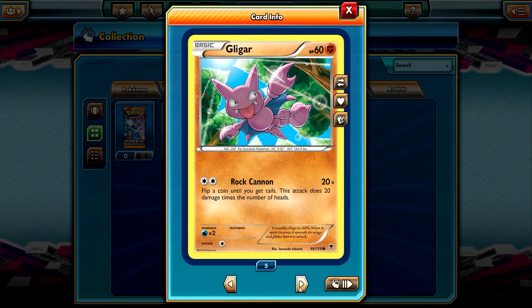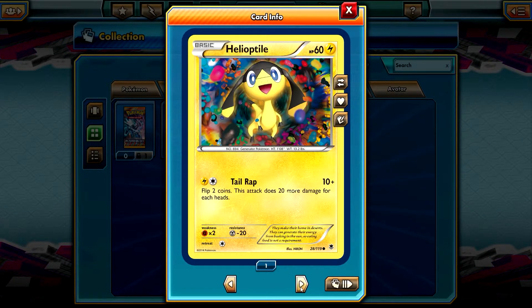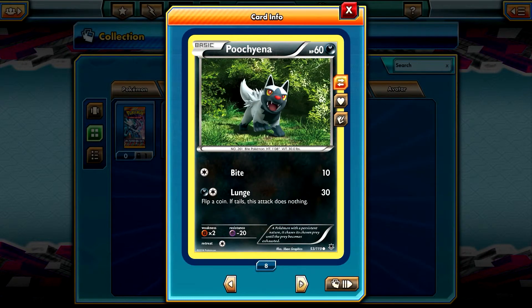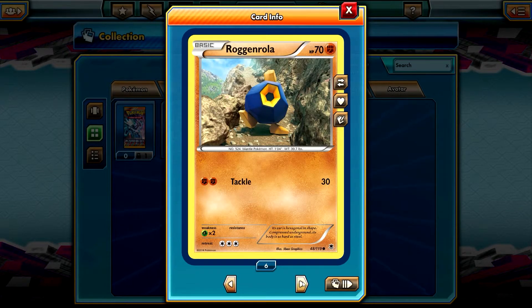Wow, at least I pulled an EX finally! A Gligar, a Helioptile reverse holo — yes, it is a reverse holo Helioptile. A Litwick, a Pucsiena — why not, I always pull one. Roggenrola.